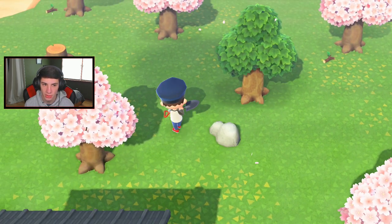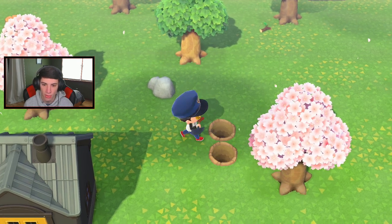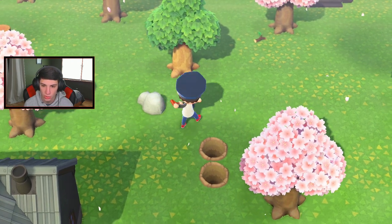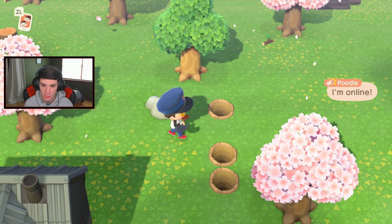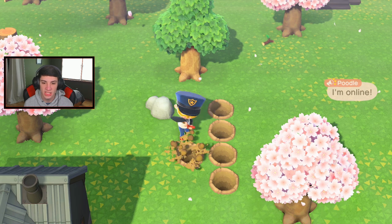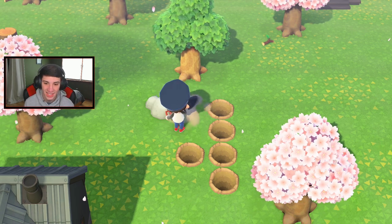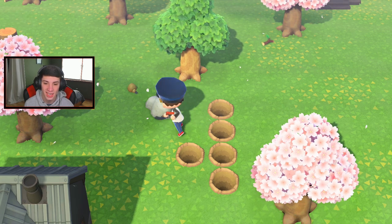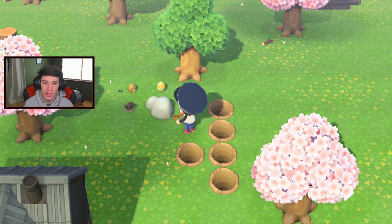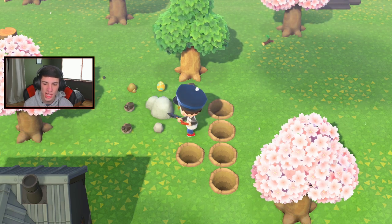Let's get these weeds out of here and dig up this rock. That first dig was doodoo digs - terrible! Come on, show me a gold nugget. Your boy wants a gold nugget. None of these are stone eggs - he wants a gold nug, you better be showing it to him.